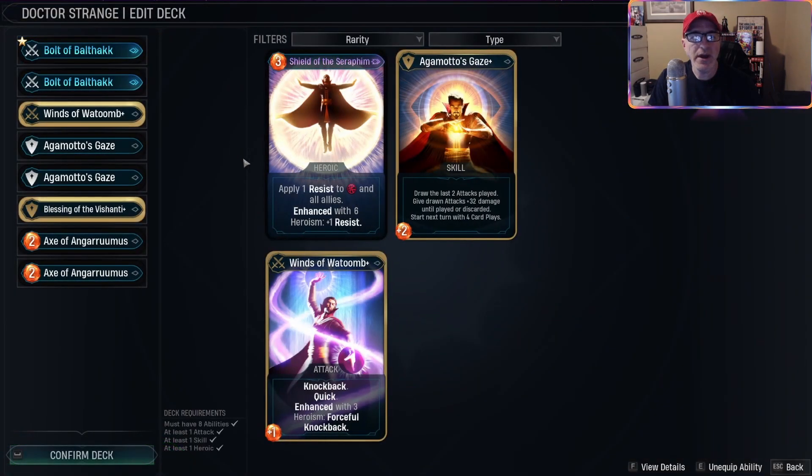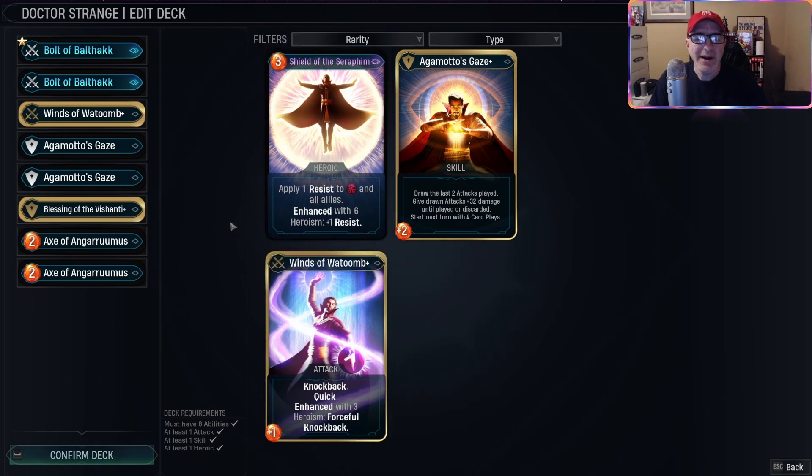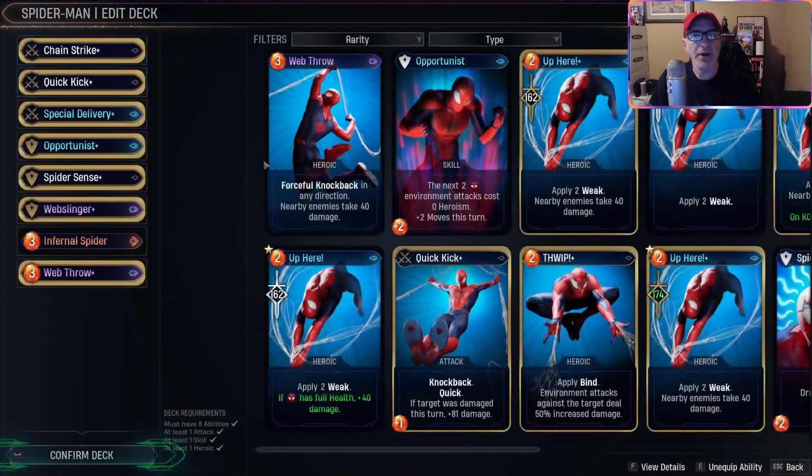Doc Strange - apply one resist to Doc Strange and all allies, grants six heroism plus an extra resist. That can be good at times, I just don't know. I'll wait since this is the only one I have. Okay, Spidey, I know you got some.